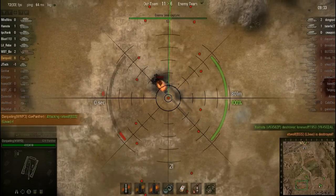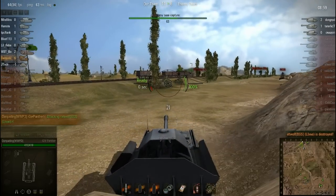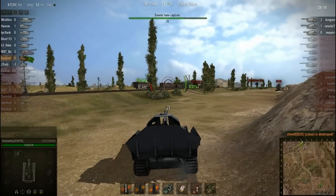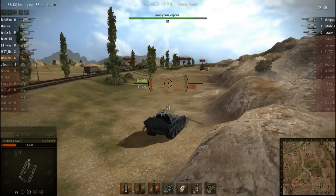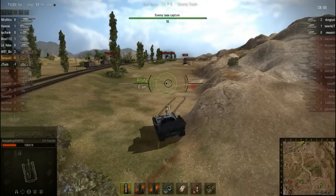To recap the patch: KV-3 moves to Tier 7, IS-4 moves to Tier 10, the KV gets divided. The new T-150 becomes the new Tier 6 heavy, KV-4 is the new Tier 8, ST-1 is the new Tier 9, and the IS-8 is also the new Tier 9, replacing the IS-4. That's how it all gets divided out.